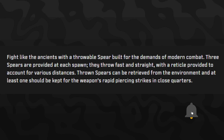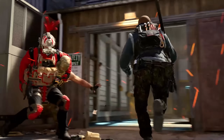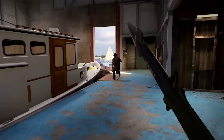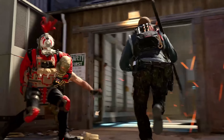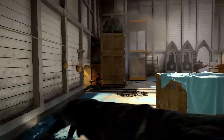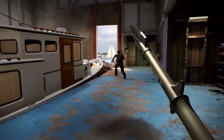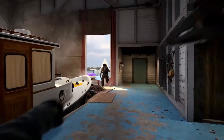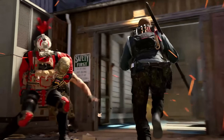Call of Duty says: 'Fight like the ancients with a throwable spear built for the demands of modern combat.' Three spears are provided at each spawn — they throw fast and straight with a reticle for various distances. Thrown spears can be retrieved from the environment, and at least one should be kept for rapid piercing strikes in close quarters. From the trailer, you can spam all three before retrieving them, and it appears to be a one-shot kill.